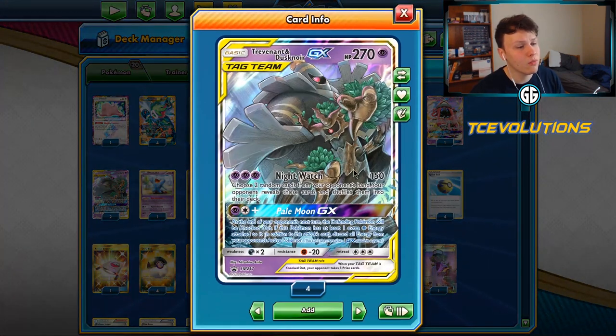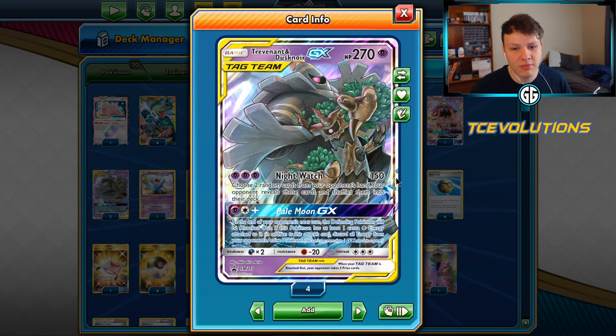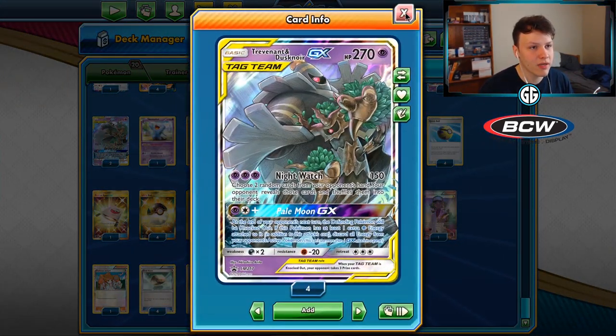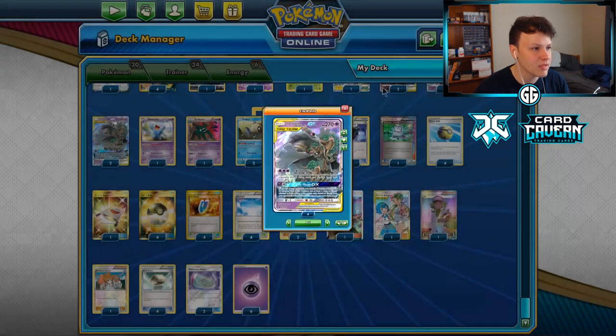Today we're playing some games with the Trevnor deck that did win Collinsville Regionals. Whenever any deck wins a major tournament you gotta take a look at it, see what was going on and why it won. The Trevnor deck kind of doesn't care about what your opponent's doing or playing - it just tries to set up and do its own thing, and that's how it wins games.